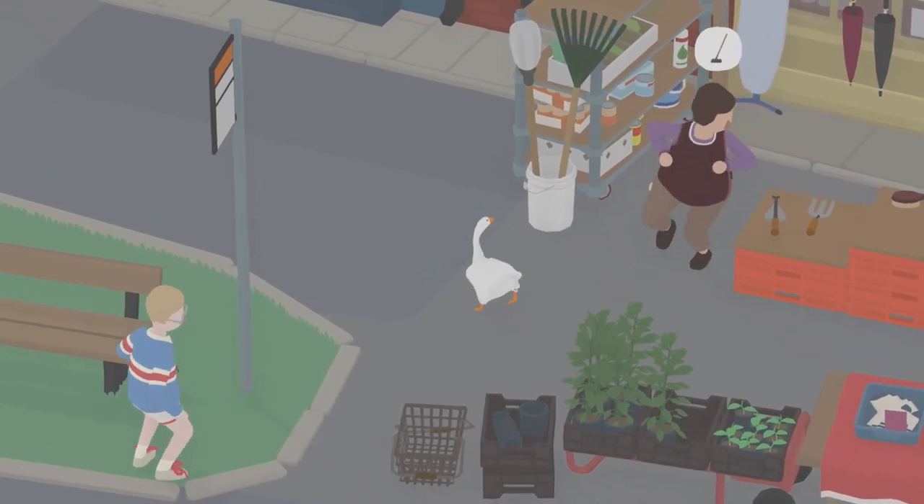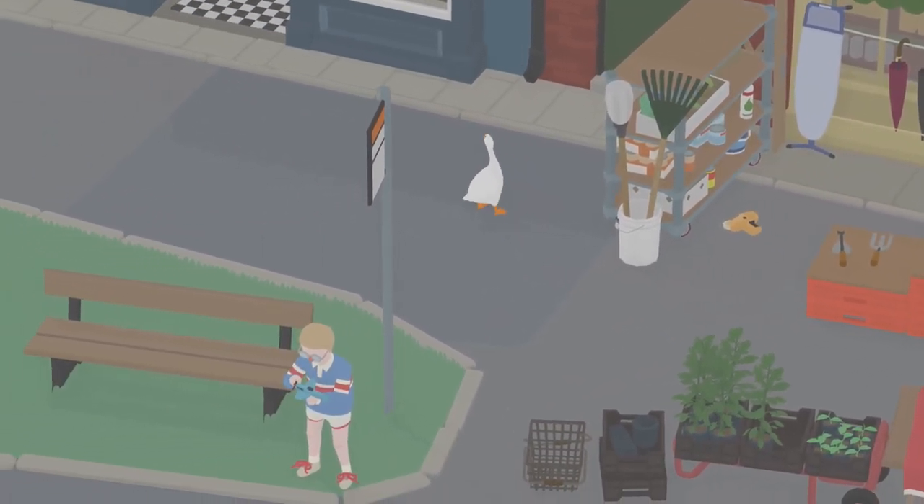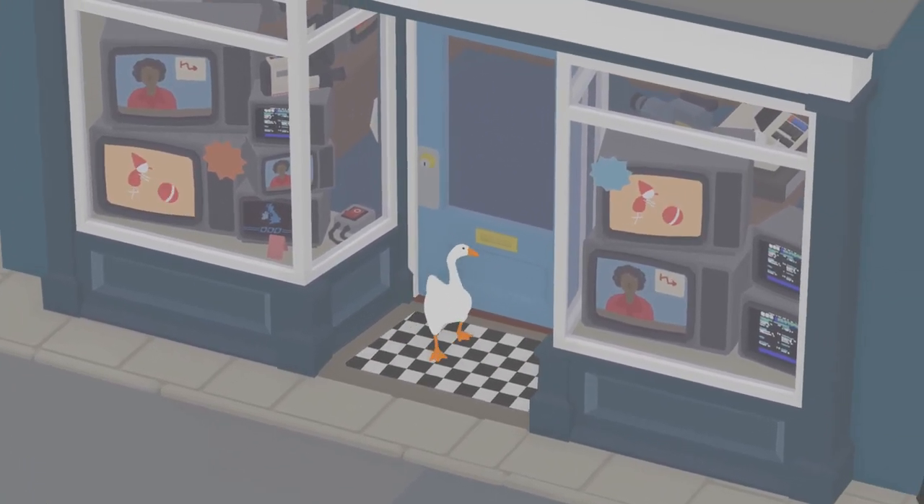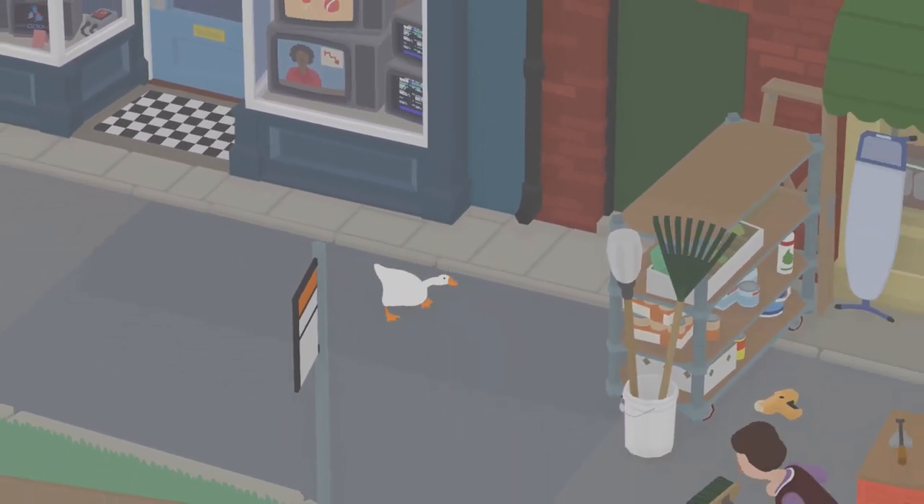All right, what's going on guys, and welcome back to another achievement guide in Untitled Goose Game. The achievement we're going to be going for today is called 'Unlucky', in which we need to open an umbrella inside the TV shop.